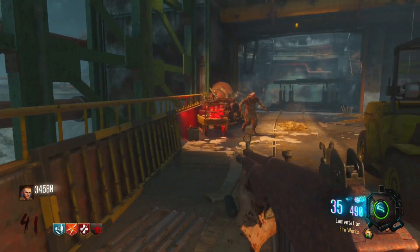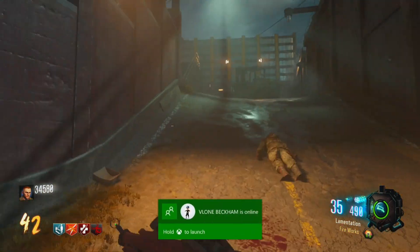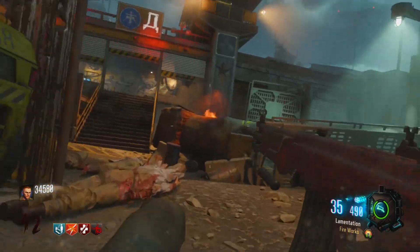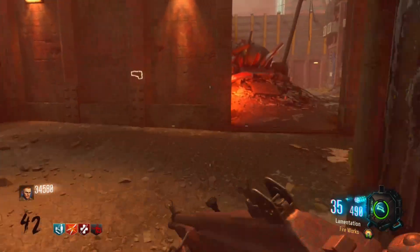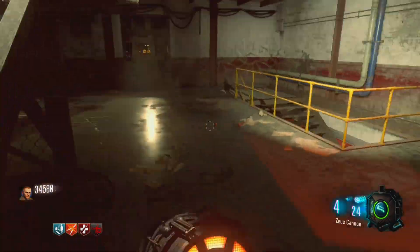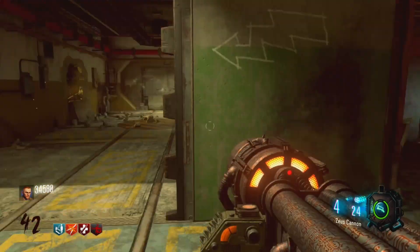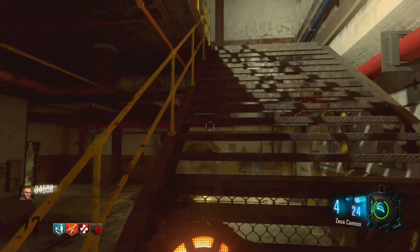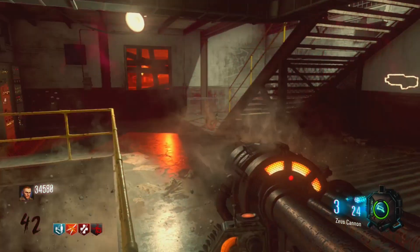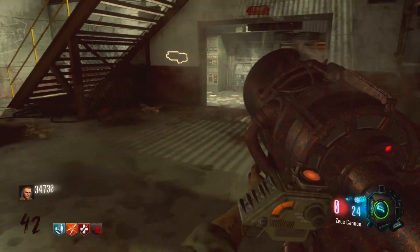Should I kill him with the turret? Let's kill him with the turret. Wow, that takes a long time. Shout out to Saucy Cage — he's a beast. Oh, it's a monkey round! Maybe this Zeus Cannon can actually kill them. Let's go towards jug — they're probably going to take Widow's Wine again because they always do. Let me test if it's a one-shot. It's not — a pack-a-punched Zeus Cannon is not a one-shot on the monkeys, I can't believe it, that baffles me.